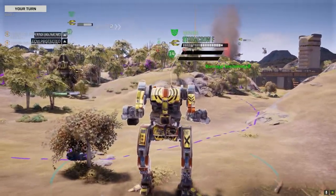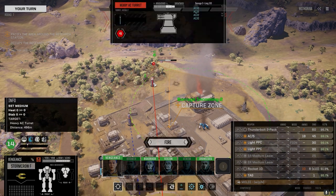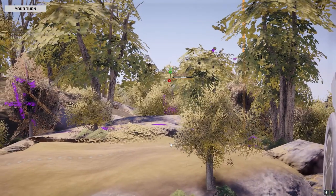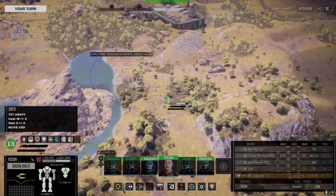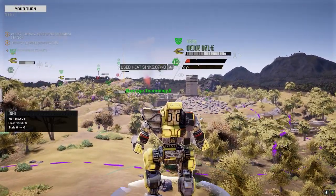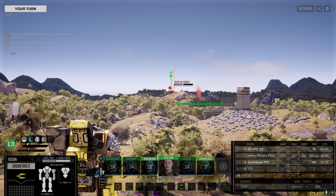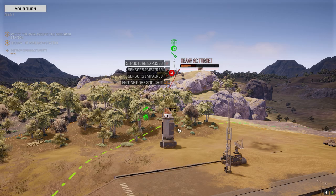We got the tools, we got the talent. That barrage was wasted, oh well. I'll use the Thunderbolt for the next lance that comes up because I have no idea what we're going to be facing. I'd rather make sure we've got some powerhouse shots. Nice - passed the armor, reporting critical hit.